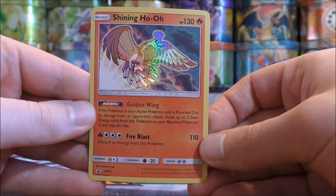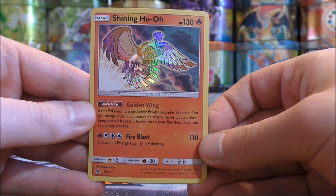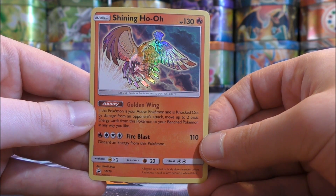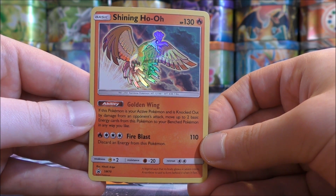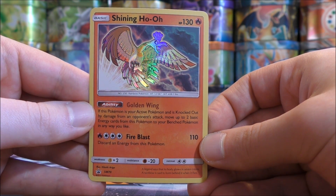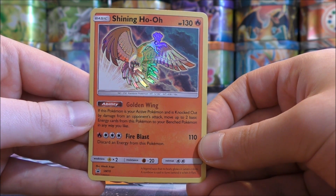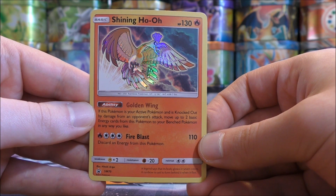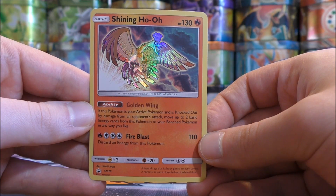This ability is very similar to Wishful Baton. Ideally you would attach a Wishful Baton to one of your bench Pokemon, then if your active Pokemon gets knocked out, you can move the energy cards attached to that Pokemon to the bench Pokemon. There is only one move on this card, which is very slow. Fire Blast for four energy cards does 110 damage, plus you have to discard an energy from this Pokemon. This move really only requires three energy if you use a Double Colorless, and if you use a Burning Energy, when you discard an energy you can reattach it right away.